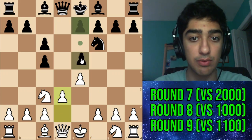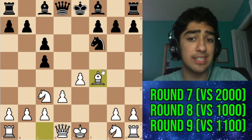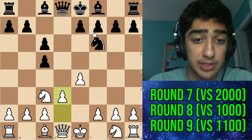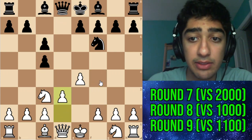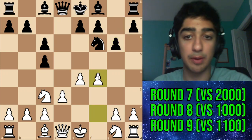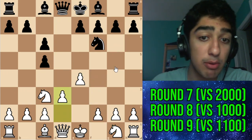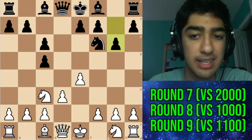Here maybe black should go for e5. If e5, I was planning to go for f4, and after takes takes we have an interesting position. After d3 my opponent goes g6, which is simply inaccurate because now I get the f4 setup. My opponent should have taken advantage of my move order and immediately played e5, but they weren't familiar with the idea — and honestly neither was I.